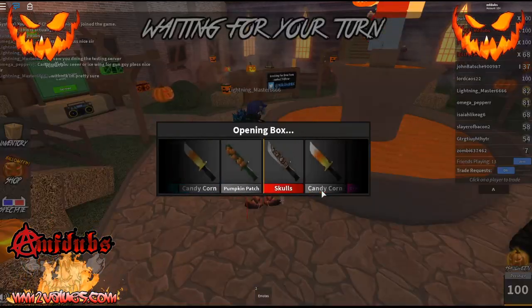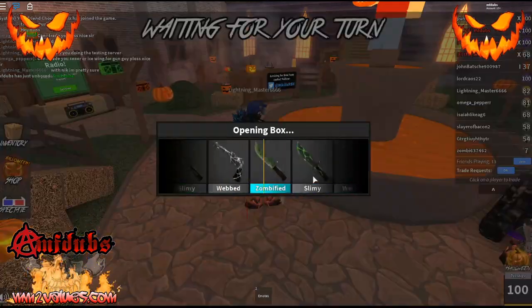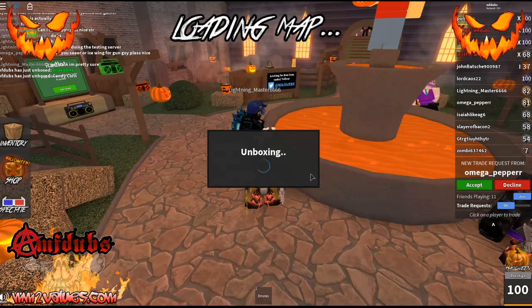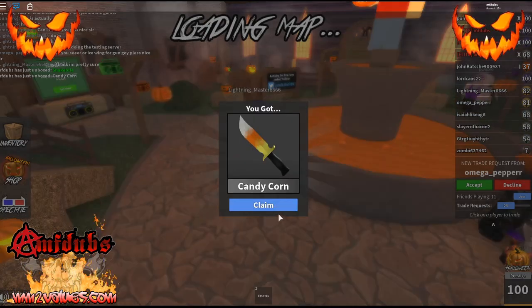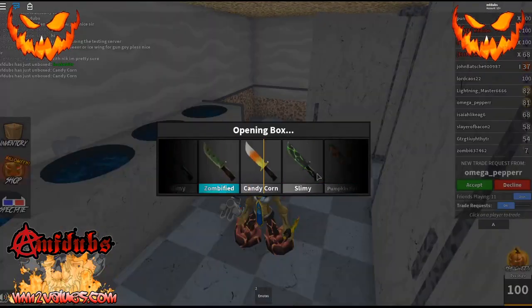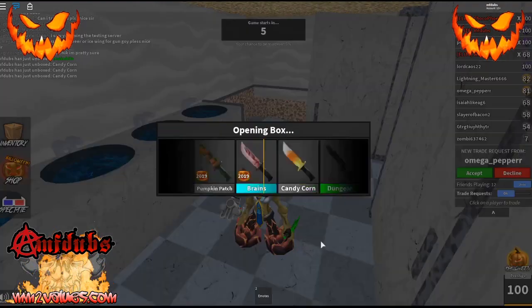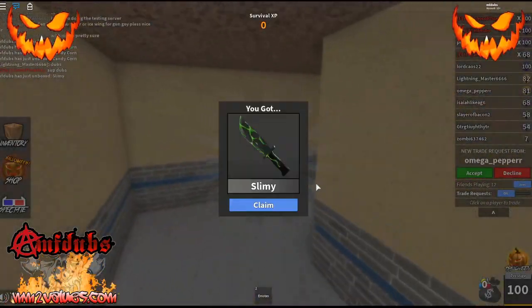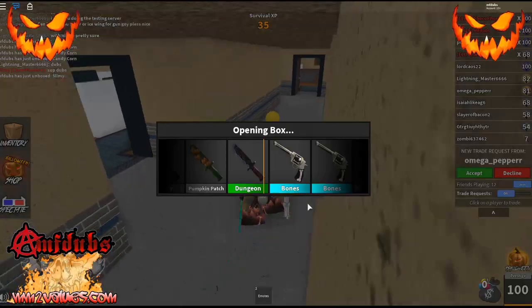You get pumpkin keys through that, which you can use — oh, just past the godly, that would be nice to grab. This update's pretty good. You can still collect up to 50 candies at a time, that's why it's 1,000 per box. The person who did all the skins for this update did a fantastic job. These knives are sick. I got three candy coins in a row — I passed the godly three times in a row. At least I got that one.